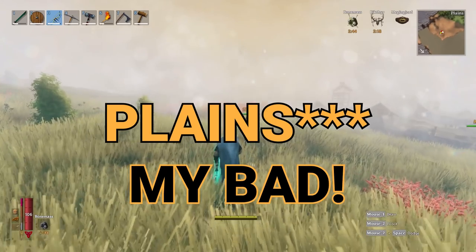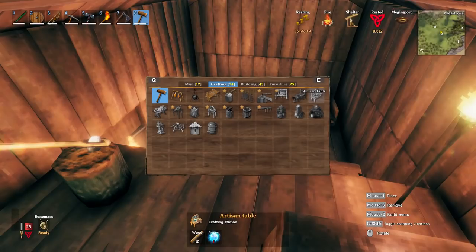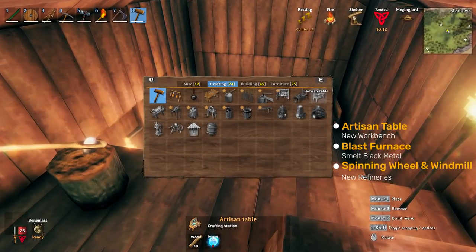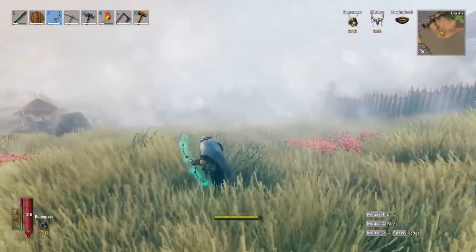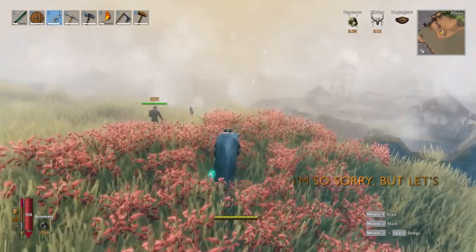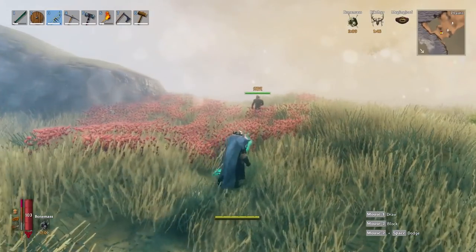Let's begin with the desert biome. Previously in the last video we talked about how after you killed the dragon boss, you get a recipe for building completely new workbenches that you can utilize to conquer this biome. Some of you might have already explored the desert a bit before killing the dragon, and unless you got super lucky, I'm assuming that trip was cut very short.